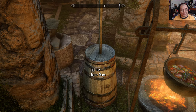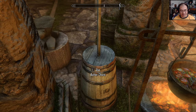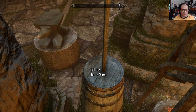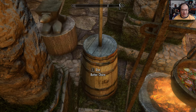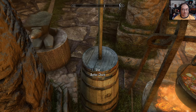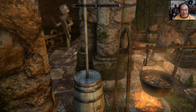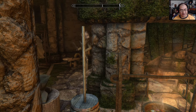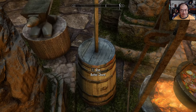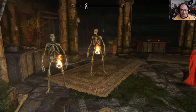You do have to get the Usable Butter Churn mod in order to make butter out of it. Without it, I think it would just work as a normal butter churn and you could click on it every so often and it will spawn a stick of butter. But with the mod, however many jugs of milk you have in your inventory, you can click on this and turn them into three sticks of butter.